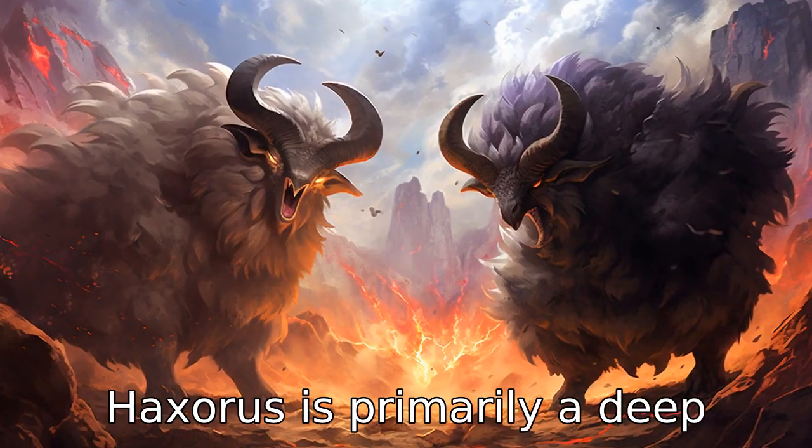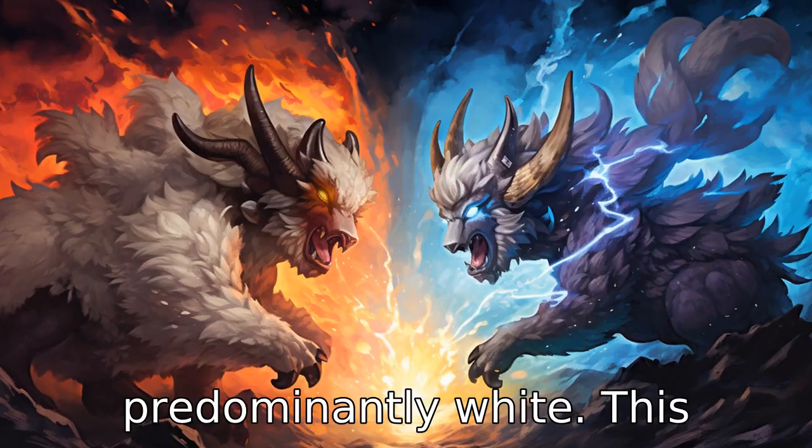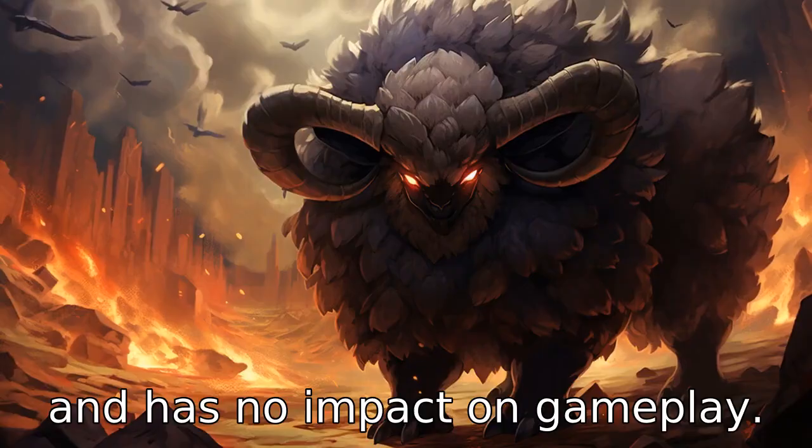Difference 9. Haxorus is primarily a deep green color, while Wooloo is predominantly white. This difference is purely aesthetic and has no impact on gameplay.